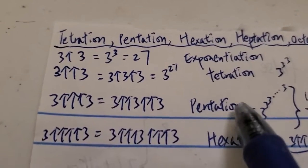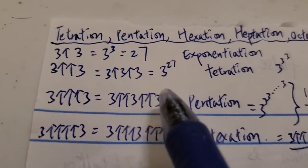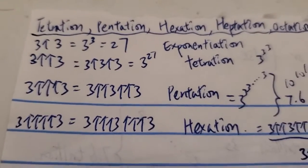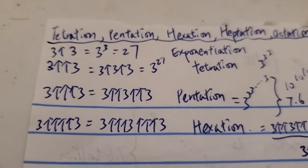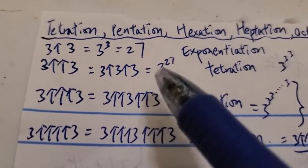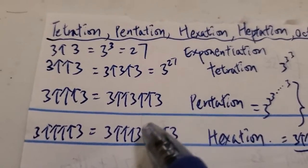Two arrows is tetration. So three double arrow three is three arrow three, or three to the three to the three. You start from the top to the bottom. So this is three to the 27, which is around 7.6 trillion. It is already a pretty quick escalation from one arrow to two arrows — you go from 27 to 7.6 trillion, which is a pretty big number already.